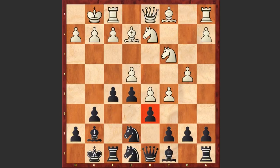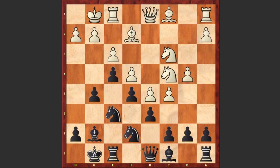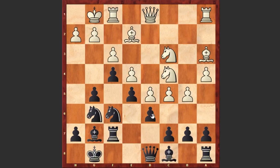Let's see: Nf6, f3, f4, Nc4, and now black is pushing the g-pawn. a4, Ng6, Be3, Rf7, b5, and now there is too much pressure on the d6 square — that's why black captures on c5.